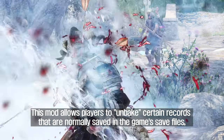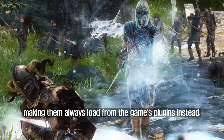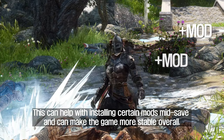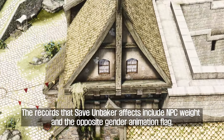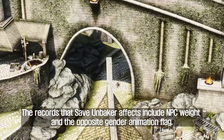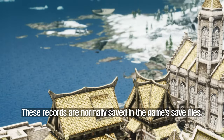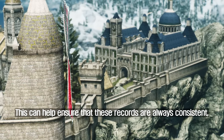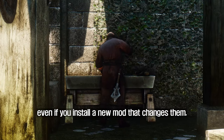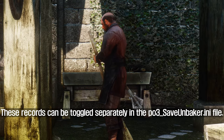The fourth mod to introduce is Save Unbaker. This mod allows players to unbake certain records that are normally saved in the game's save files, making them always load from the game's plugins instead. This can help with installing certain mods mid-save and can make the game more stable overall. The records that Save Unbaker affects include NPC weight and the opposite gender animation flag. These records are normally saved in the game's save files, but Save Unbaker makes them always load from the game's plugins instead, ensuring that these records are always consistent, even if you install a new mod that changes them. These records can be toggled separately in the po3-save-unbaker.ini file.